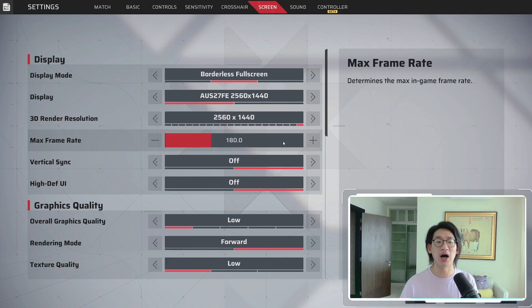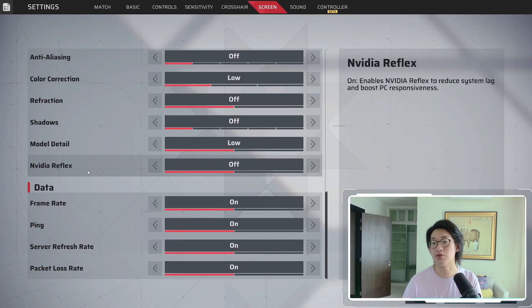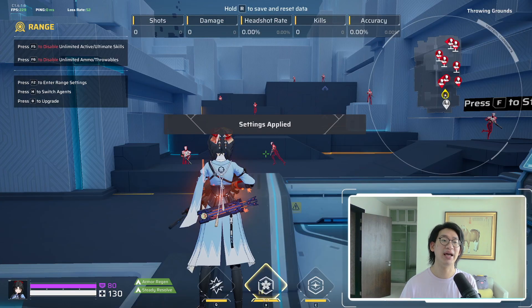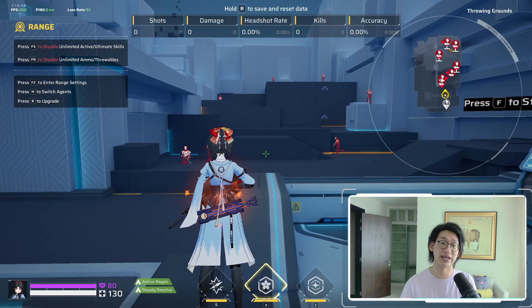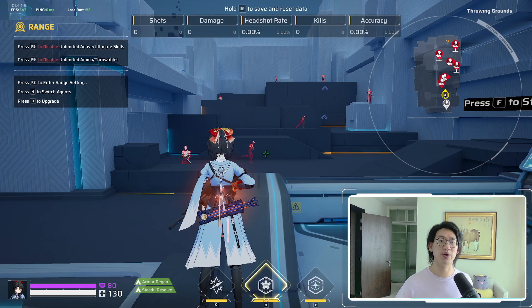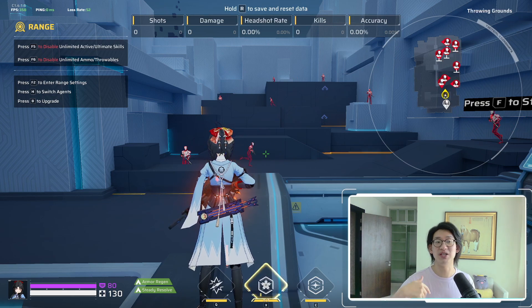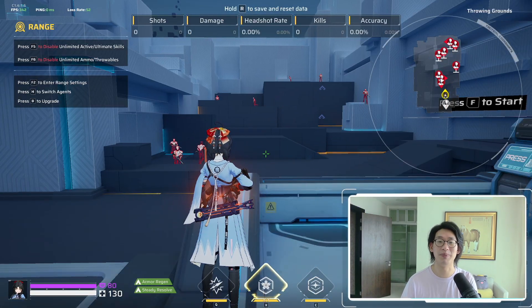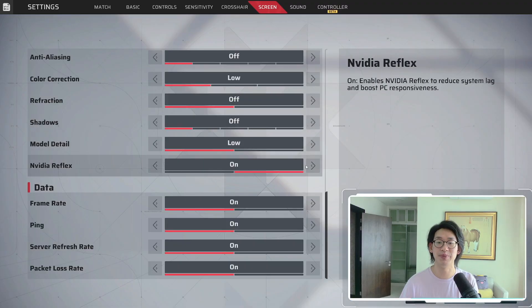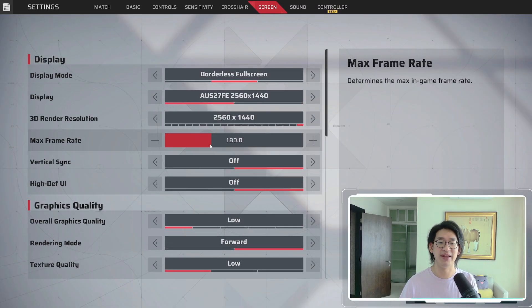Another thing that will also uncap the maximum frame rate is NVIDIA Reflex. As we can see on the top right, when we enable NVIDIA Reflex, it reduces the system lag and boosts the PC's responsiveness, which is really good. So we enable that, apply, and it's going to uncap my FPS — it goes all the way to 350 FPS. The thing about this though is you're going to get a lot of fluctuation. My FPS goes from 250 to 350, literally 100 frames per second variation. Having my frame rate going up and down like that really bothers me, so that is why I turn off NVIDIA Reflex and cap my FPS.